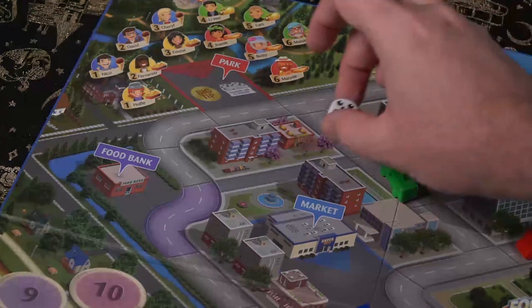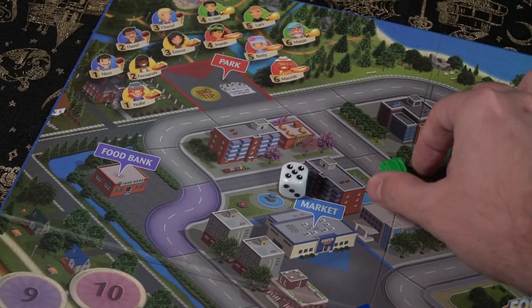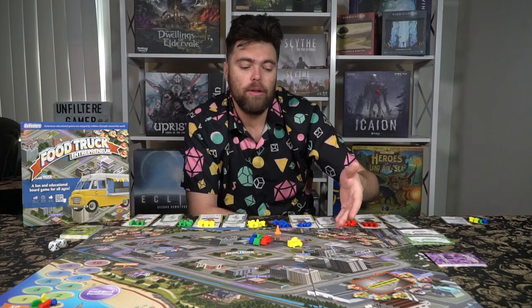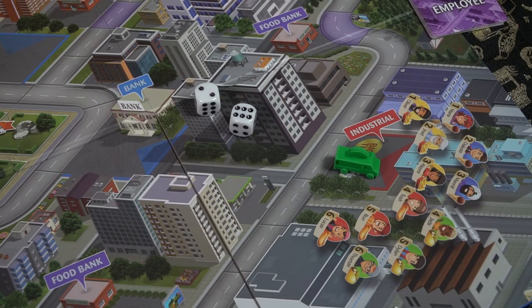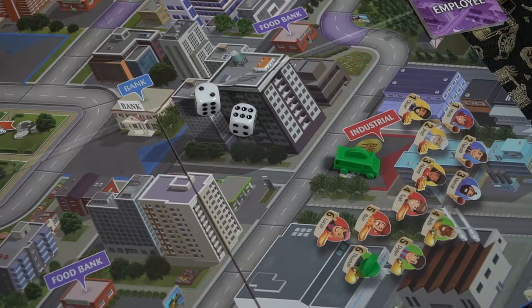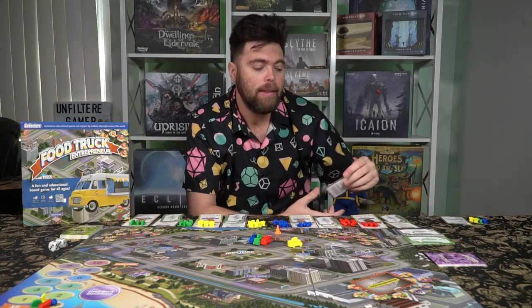The last main action space is the downtown district or park — called the Big Tip Space. When you get to these locations, you donate food to customers. Check what types of food they like, and if you can donate to all of the certain types of customers, you get a Big Tip and gain bonus money. This is the main gameplay loop: go to the location, give characters food, and when you've served three of the same type or five of any, go back to the bank to collect money and generate income to buy more food.